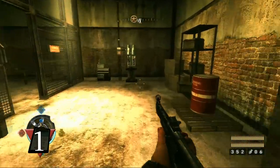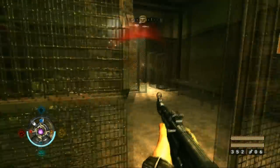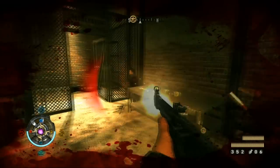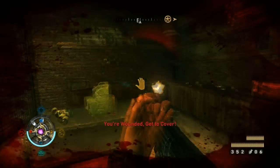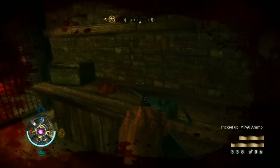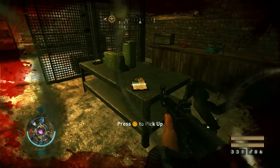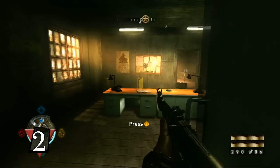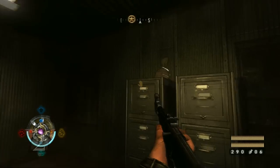Run up the steps in the northwest corner onto the caged area. The intel is on the table in the middle of the room. From the balcony above the garage, enter the office and go into the next room to find some intel on the desk.